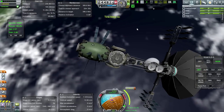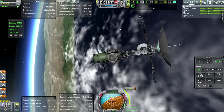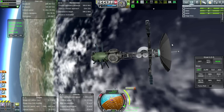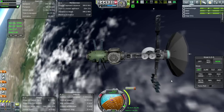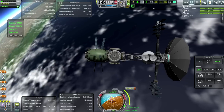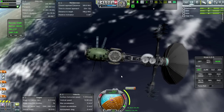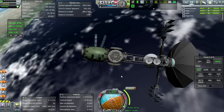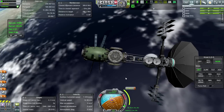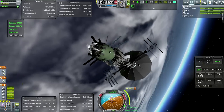We need a lot of stuff - bigger solar arrays, crew modules. The only thing we have a good amount of is antennae, so that's an interesting predicament. We need a lot of science, so in the next episode I'm going to be trying to send multiple probes to Duna - Mars slash Duna - and to its two moons Phobos and Deimos. That's our best bet for science. It'll be a multi-year mission but we've done the Moon quite a lot.